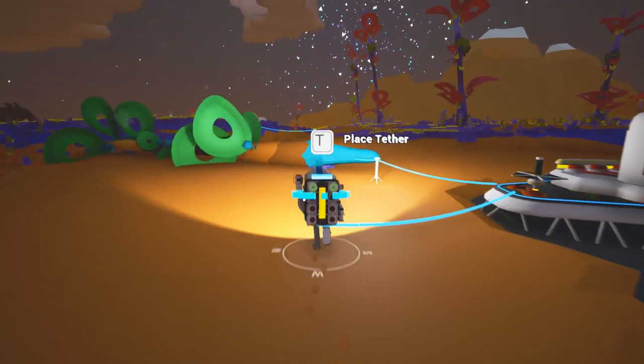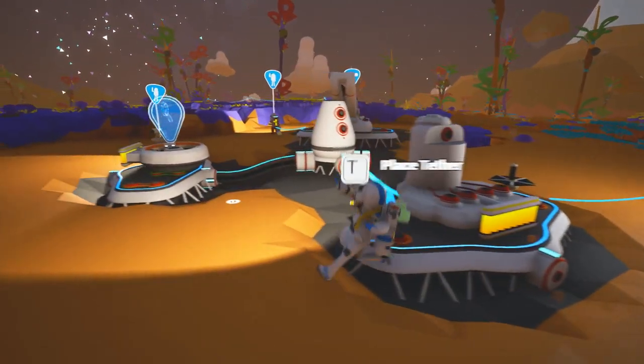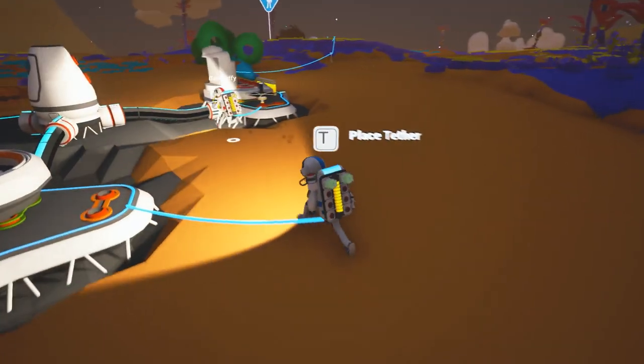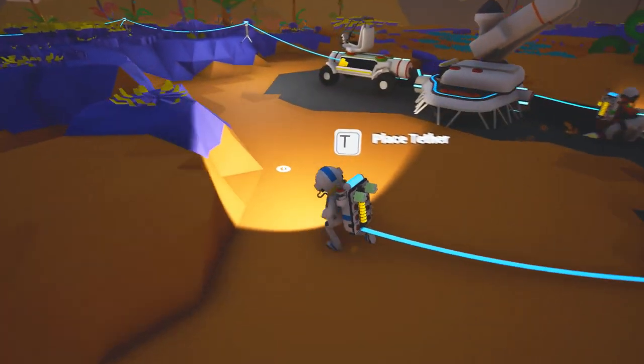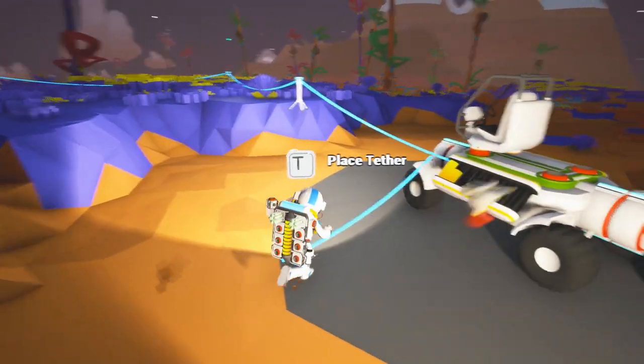Hey everybody and welcome to an episode of Astroneer that's actually started properly. Hopefully. Yay! I am Cosmonaut Northern Line, joined by Astronaut Bear Taffy. I can't make two other jokes about astronauts because it's a little too, you know, over my pay grade. But hey, it's Nick and Rob too.